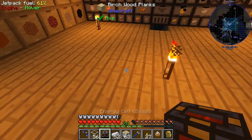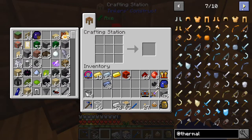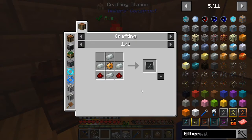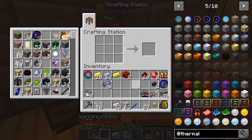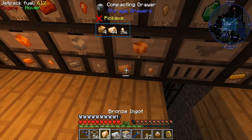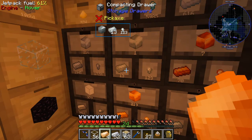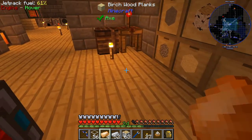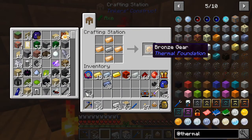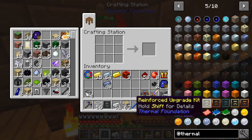Now we're gonna set this down and make the first upgrade kit for it. Where are those kits? We need some invar and some bronze. Let's go over to our drawers - we'll need four of those and four of those. Looks like we're gonna need to make some more invar. There we go, got the gear, got the upgrade. We're gonna need to go straight to the reinforced.